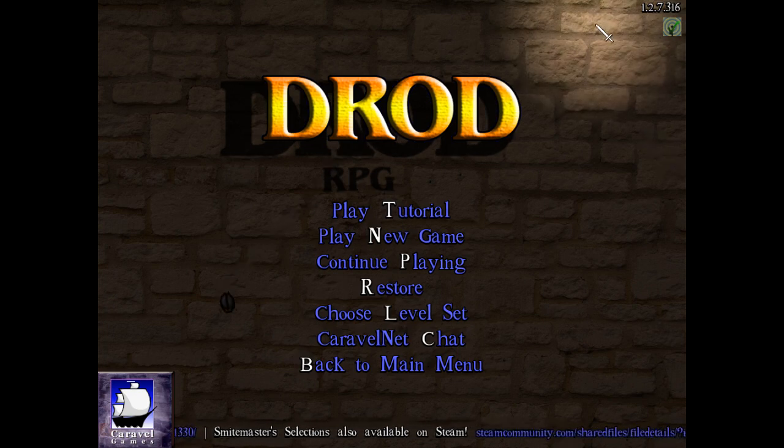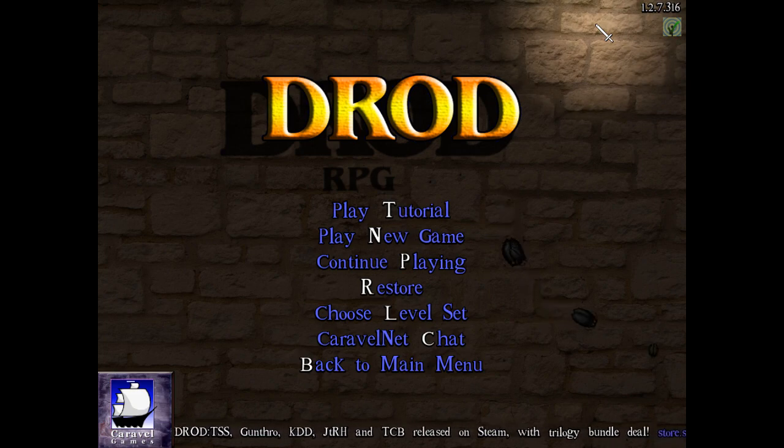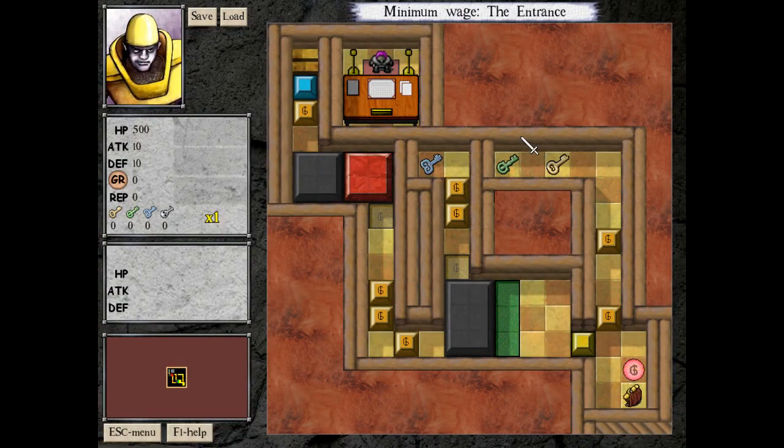Hey everyone and welcome again to Optimizing RPG. Today we're going to take a look at a hold - actually it's the oldest user-made hold for this game and it's called Paycheck, and it's all about doors. You might think: is it interesting to have a hold all about doors? Well actually I think it is. There are an awful lot of very clever tricks in this hold. It's actually very difficult, so I thought I would show it off. There's only one score point so we'll be playing all the way through.